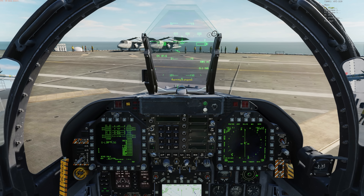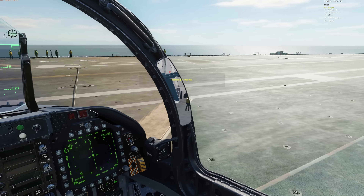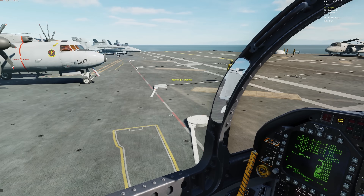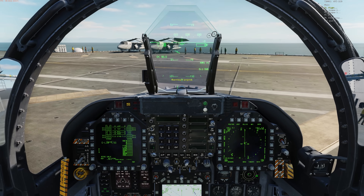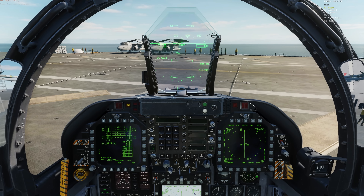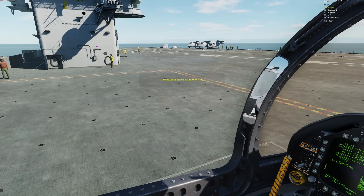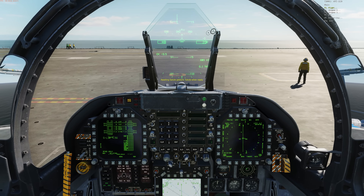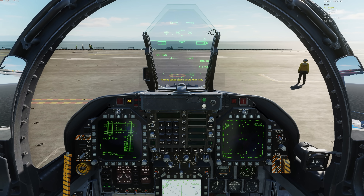If you choose to relaunch but the taxi path is blocked, you will be automatically teleported to an available parking spot with a clear path to a catapult. It's also important to remember that if you ever get stuck during the taxi process, you can always press left control, left alt, left shift, and T at the same time to teleport to a parking spot. And that's it for this video on the new supercarrier deck crew features. We do have an updated supercarrier manual that goes into these features in much greater detail, so if something's a little unclear, please take a look at the manual. I hope you enjoyed this video, and I'll see you next time. Thanks.